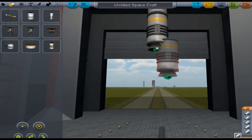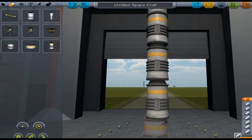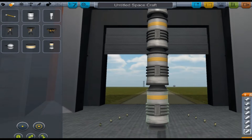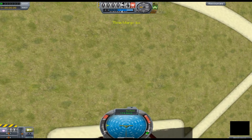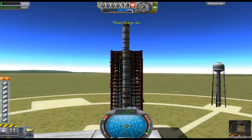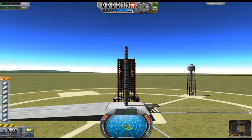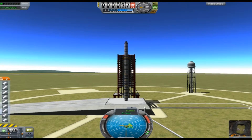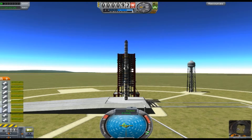I basically built this massive rocket and put a load of propulsion things onto it, knowing that you could set them to go off at times that you wanted to. I didn't know how to set that bit, so I just put them all on and hoped it would do what I wanted it to. It sort of didn't. As you can see, that is what I came out with. I thought, okay fine, let's launch this thing and see what happens — so that's exactly what I did.